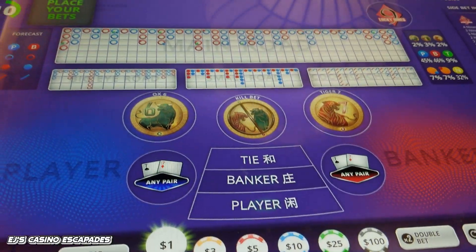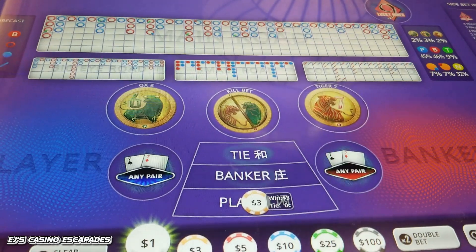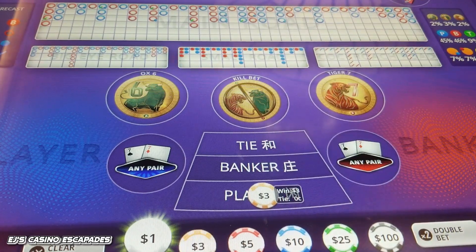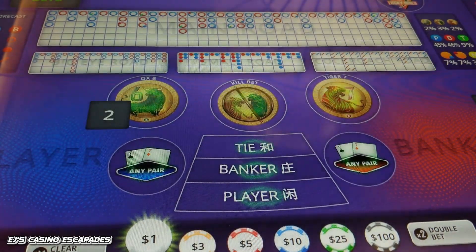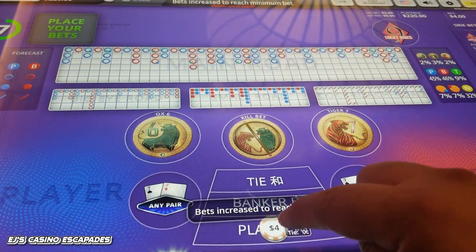Alright, we win. So we start over. $3 on player. Player. So now we're on player again for $9 — double and add $3.